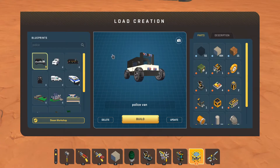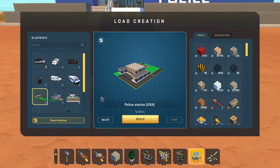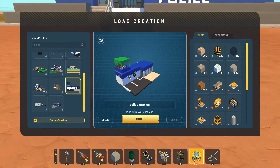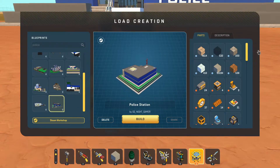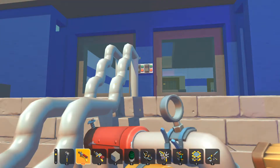It's the police van — I created the police van. That's what that is up there. It's police station by gg underscore night underscore gamer. Quite a bit of underscores.